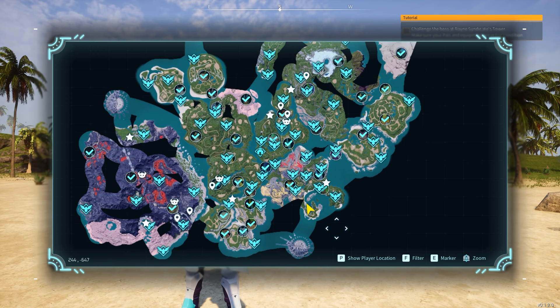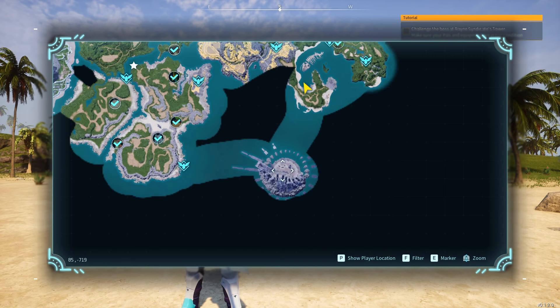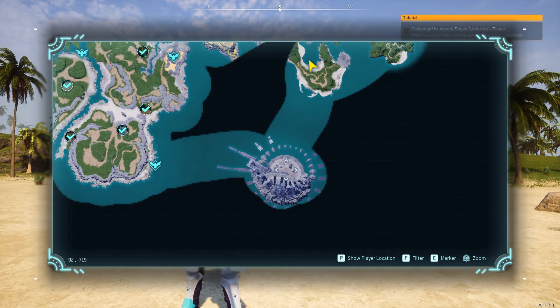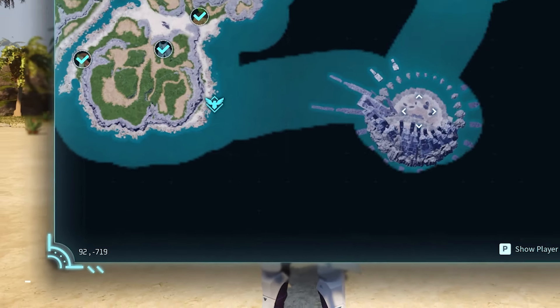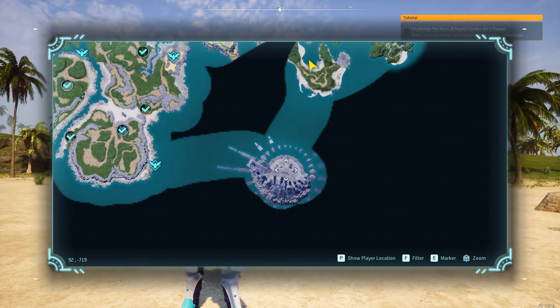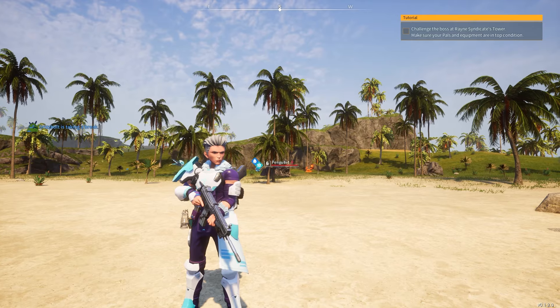If we open up our map, the very first one is at the lower end. If I aim my cursor at it you can see the coordinates are 92, minus 719 at the bottom left of your map. Hover over your map to find the spot and put down a marker by pressing the E key, or the marker key if you're on console, so you can get to this location.